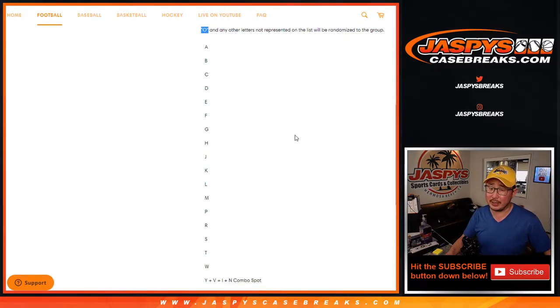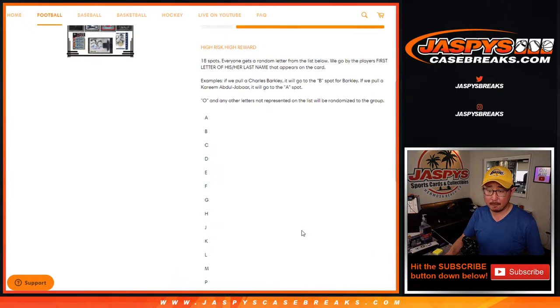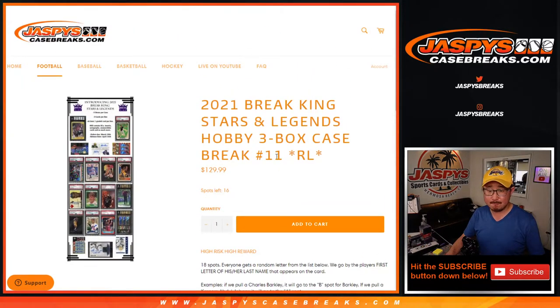O is not represented on this list, so O and any other letters not represented will be randomized to the group. That occasionally happens with like an O'Neill. If we pull an Ichiro and it just says Ichiro on the card, it'll go to I. If it says Ichiro Suzuki on the card, it'll go to S. I think that's all the disclaimers.